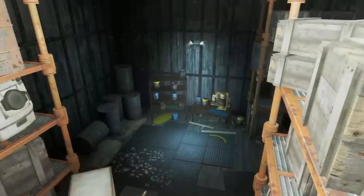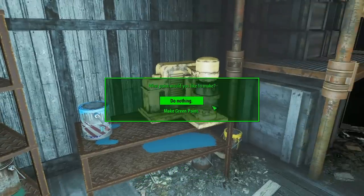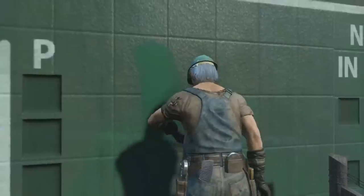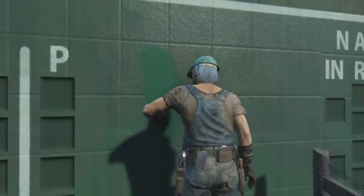Once we get to Hardware Town, some raiders will launch a clever scheme to ambush the Sole Survivor, but after the attack, we can find some paint and a mixer in the rear of the room. Here, we can mix yellow and blue paint to make green, but we can also take these base colors back to Diamond City. Once we are back at the wall, use one of these colors to paint the wall and we will be confronted by Abbott.